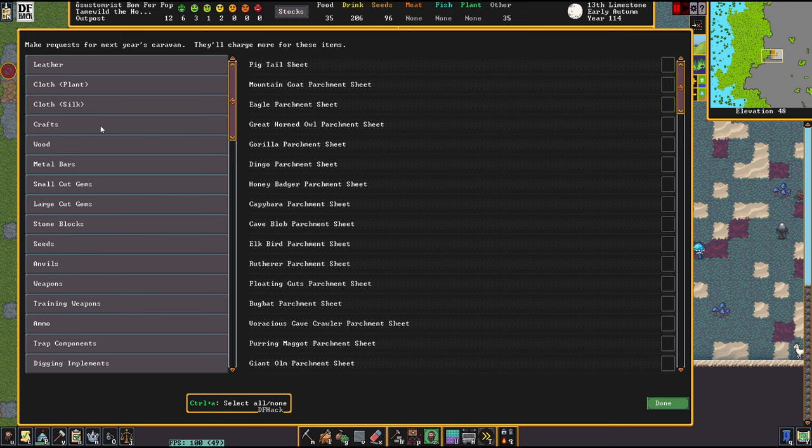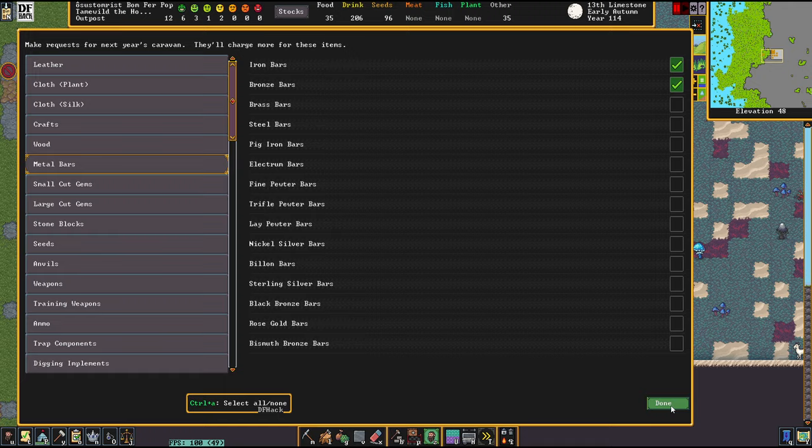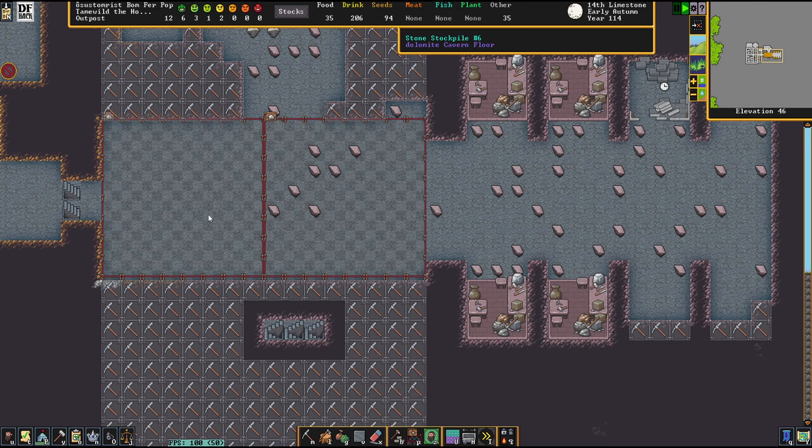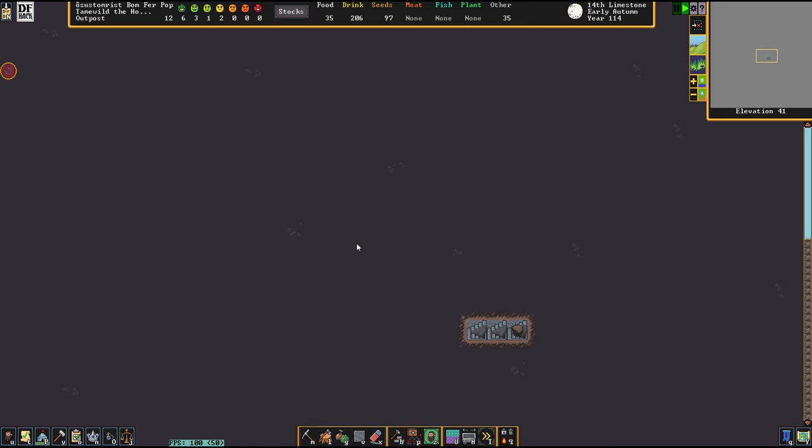That is not really much of a big deal. We are ordering iron and bronze and everything else, because that's just good stuff to trade with. Let's see if Kivish can actually do a burst trade or not, because currently we are not that ready yet, I would say.